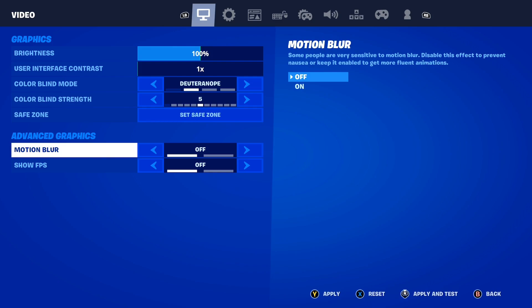After that, you want to go ahead and turn motion blur off here inside of Fortnite. Motion blur makes the motions smoother, but for this to actually work and to make your console look like performance mode, turn this off here inside of Fortnite.